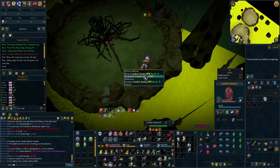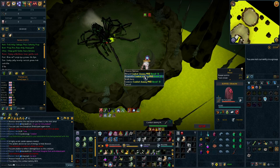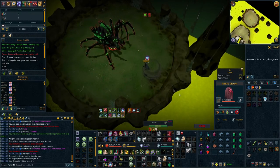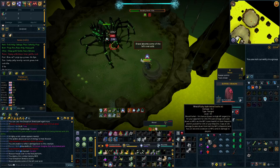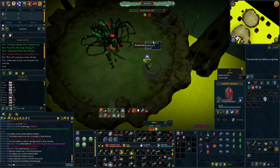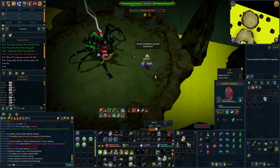You could actually purchase the Noxious Bow at this point to get an upgrade to a tier 90 range weapon, however please be aware that you cannot benefit from crossbow bolts when using bows, hence why it's not in this guide — as the DPS increase from using bolts such as ruby, onyx, or hydrix are all extremely powerful when it comes to PVM.